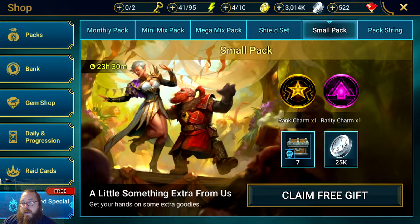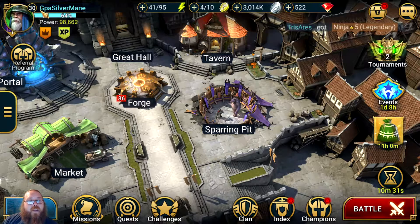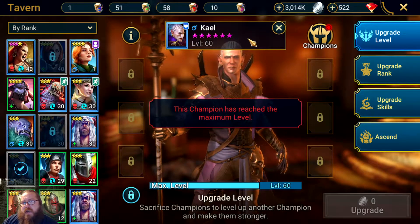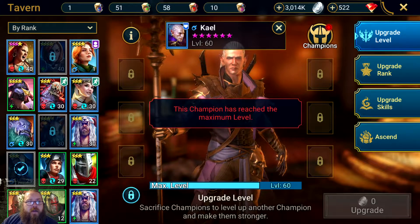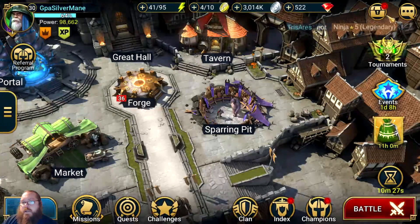Here's the free gift you get every other day — I'll enjoy that. I'm up to level 30 now. My power fell back a little bit because in the tavern I was upgrading a champion to rank six, ate some of my fours and fives, and used chickens. My War Maiden is up to rank four now.